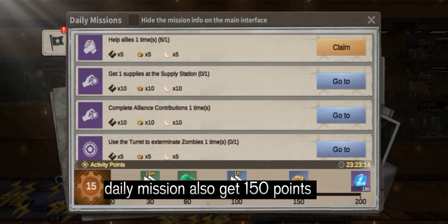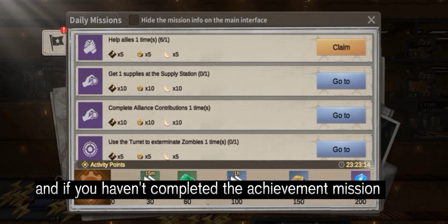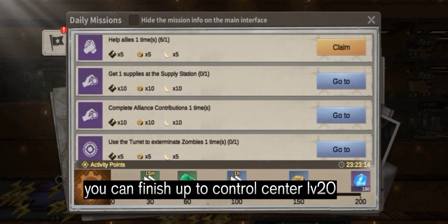Daily missions also get you 150 points. If you haven't completed the achievement mission, you can finish up to control center level 20.